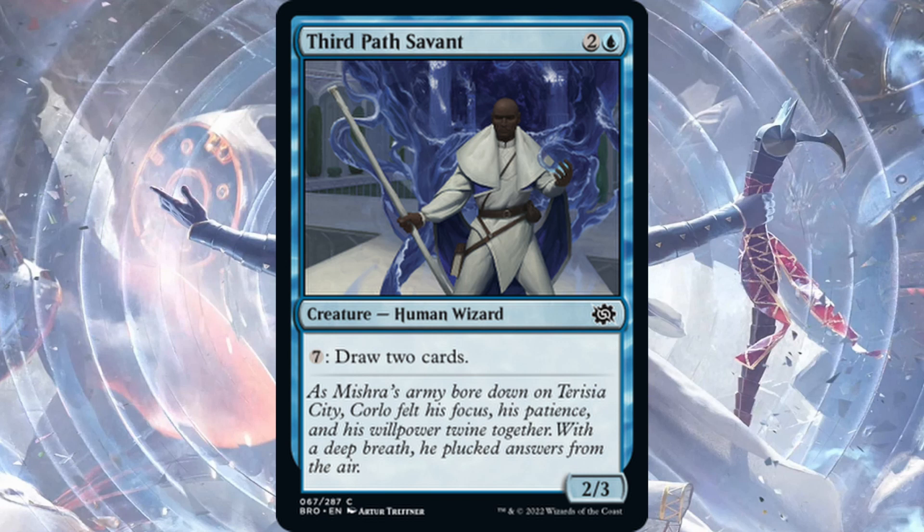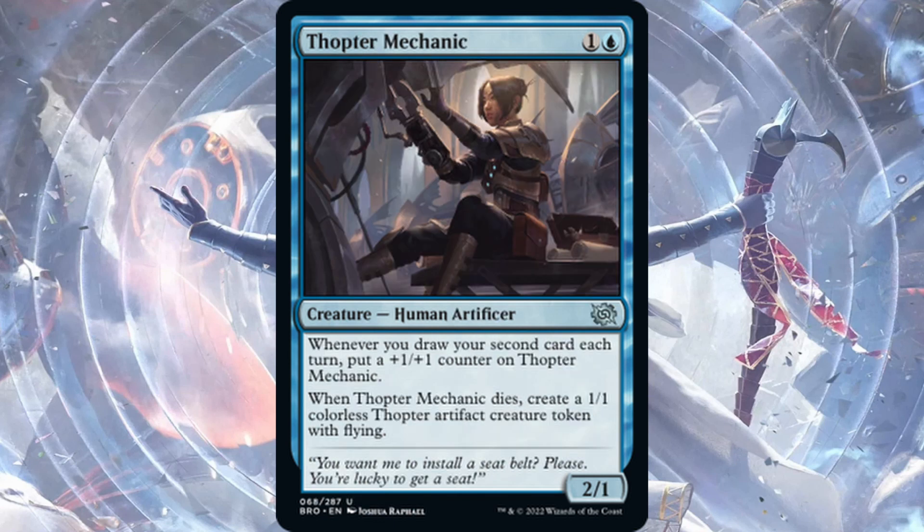Third Path Savant — one blue, two generic for a Human Wizard, 2/3. Tap seven: draw two cards. No way — too expensive, although Powerstones can help pay for that. Still, I'd say no.